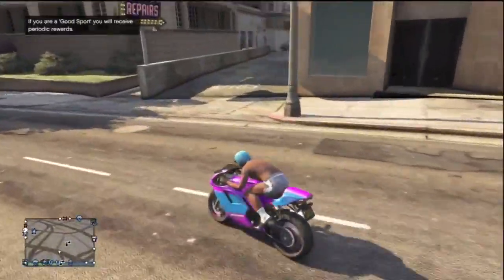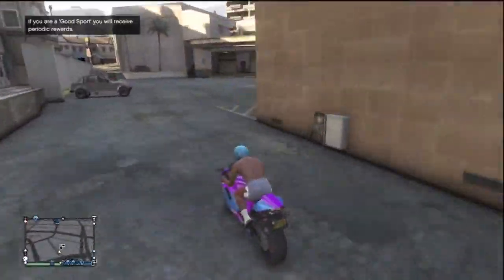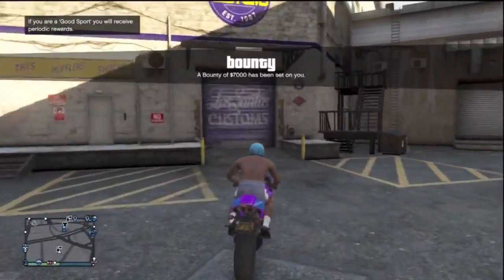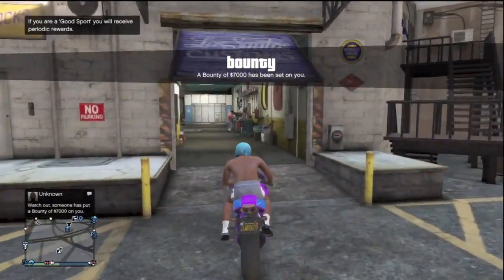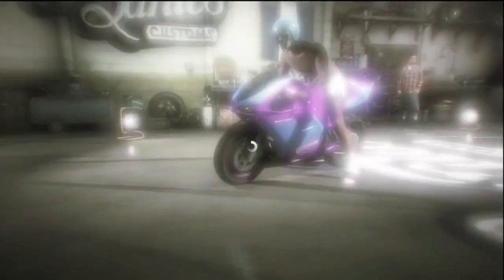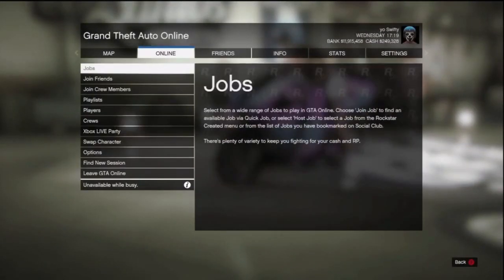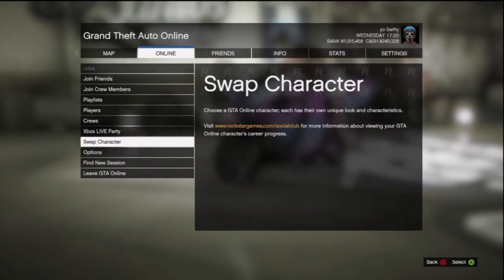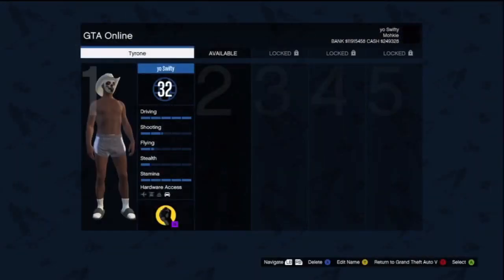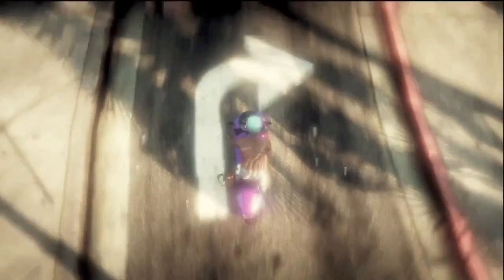And as you guys can see, it spawns me on my bike. If you want to do this glitch again, go into Los Santos Customs and complete the steps to make a ton of money. I sell my motorcycle, and as soon as I sell that motorcycle, I go to Start, Online, scroll down to swap character, double A, and it will take me into the screen where I choose my character, and then it will spawn me back on my bike.